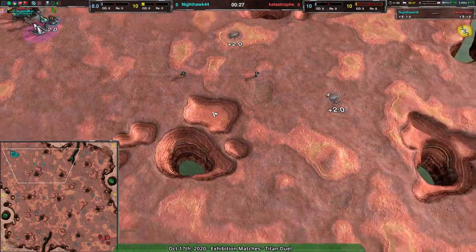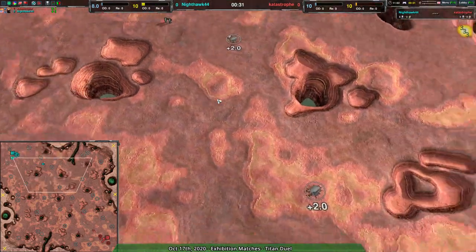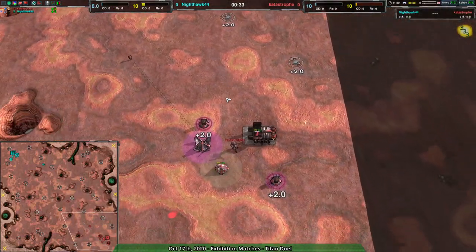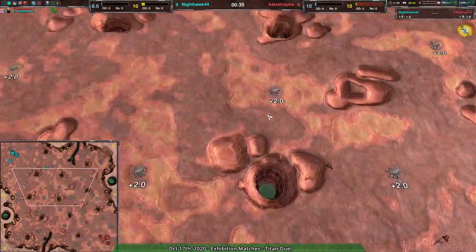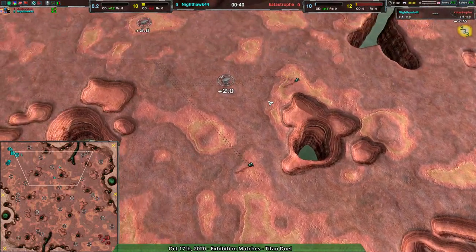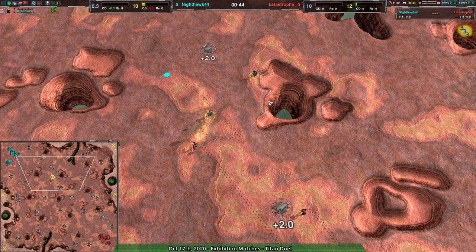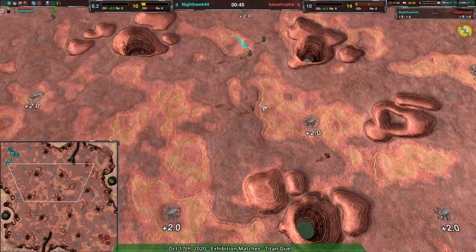Nighthawk going for a relatively normal setup with a couple of glaives starting out, as you do. Catastrophe being a little more aggressive with theirs. Mind you, that is the typical Cloakies start — a couple of glaives go out to scout, then you get your conjurer and start building up with them.